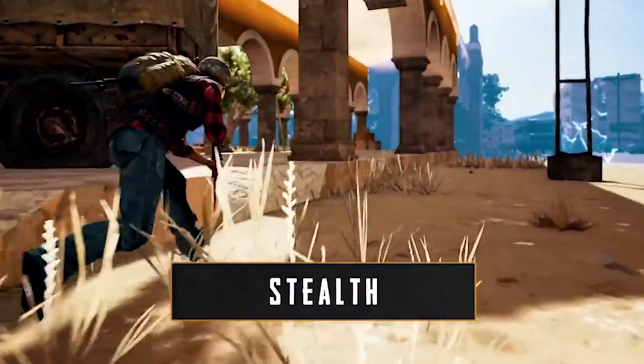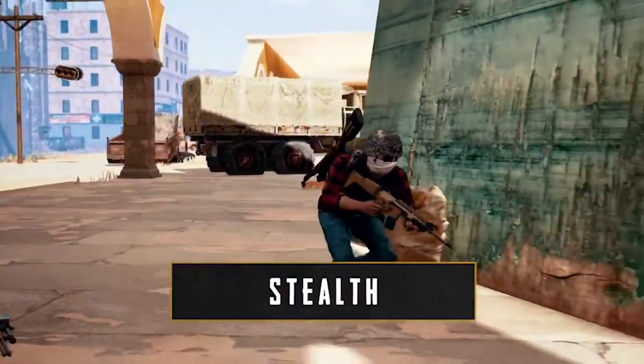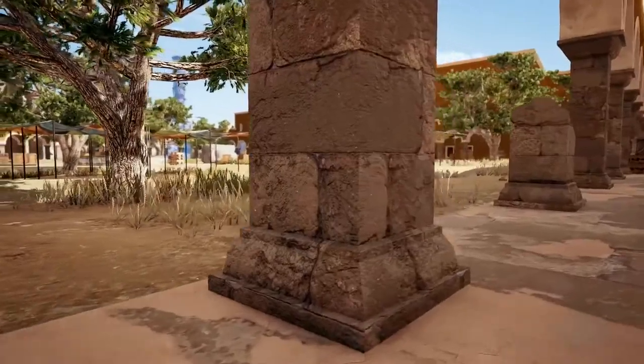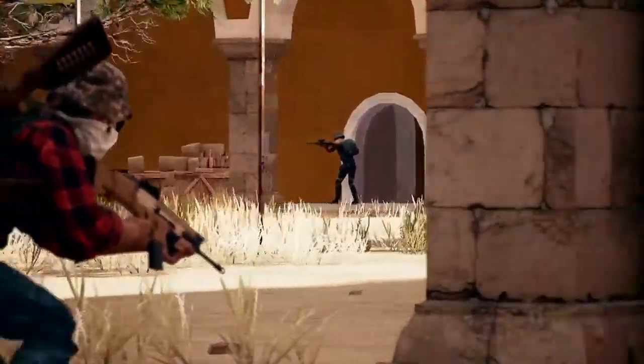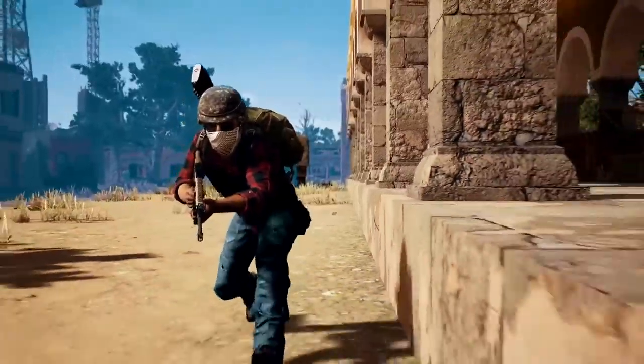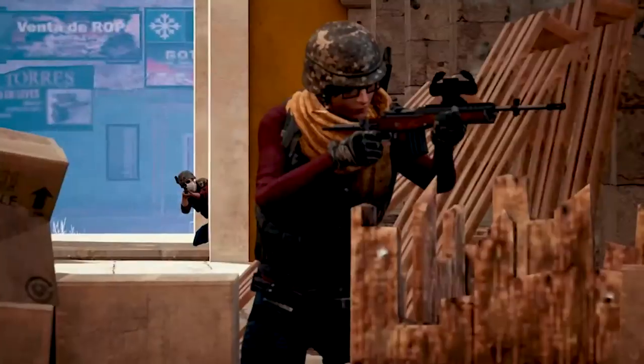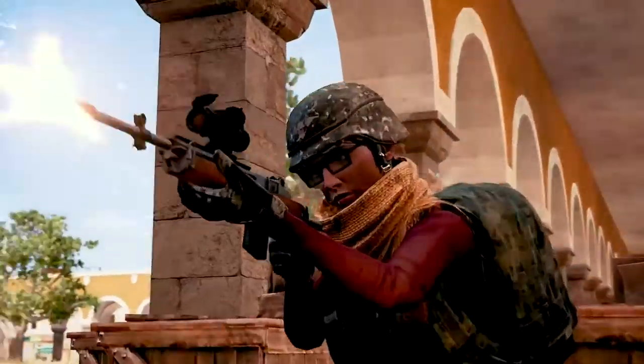How about we choose stealth? It's not a bad approach, as avoiding conflict is a surefire way of surviving. We see there are two players fighting, so we use this opportunity to sneak into the backside of the new circle. Seems like another player is distracted by the fight. One downside to playing stealthy is we aren't warmed up to fight, so if we miss our shots, we should expect to pay the price.